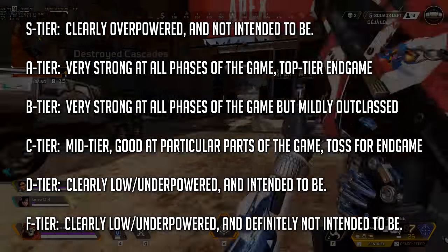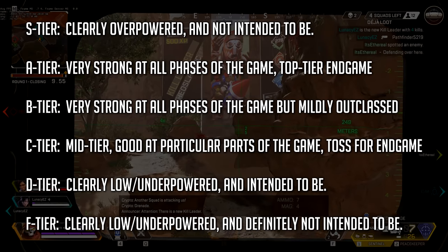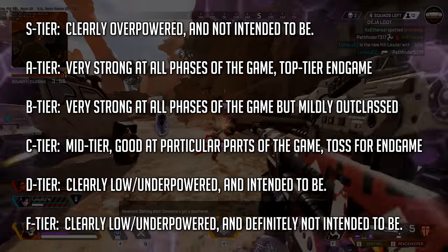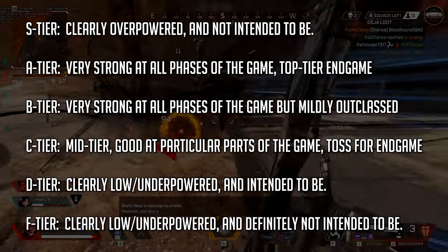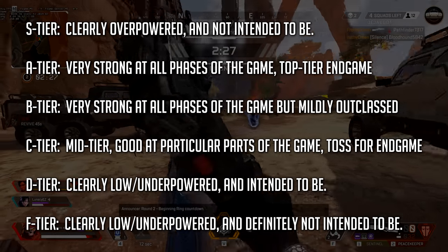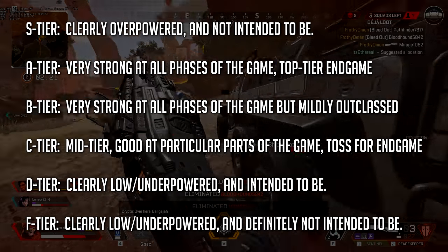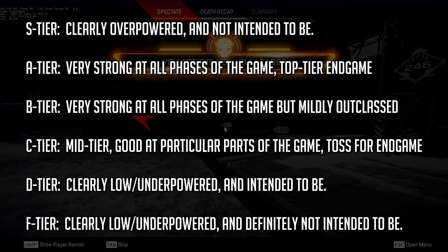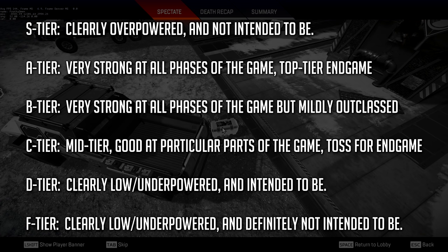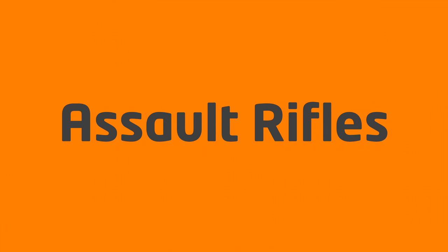Be careful to remember these definitions. You're likely going to see at least one gun in F tier that you'll say is so much better than the guns in D tier. The answer is no — an F tier weapon is one that's clearly underpowered and not intended to be, where D tier weapons are intended to be at their current power level. These are guns like the P2020 or Mozambique. Those are guns that are at the bottom end and are meant to be there. Guns in F tier are not necessarily worse than those guns, but they're way worse than they should be and are prime targets for buffs, in my opinion.